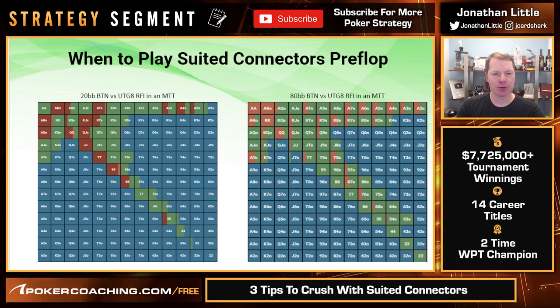Let's take a look at what you should do when you are on the button facing a raise from the first-position player with 8 people at the table — under the gun 8 — in a tournament. At 20 big blinds deep, button versus under the gun 8, notice you should be folding the vast majority of suited connectors. Hands like 9-8 suited, 8-7 suited, 7-6 suited, 6-5 suited, and 5-4 suited call sometimes but fold sometimes. Suited gappers and 4-3 suited fold every single time, and small pairs 4s, 3s, and 2s are folded some portion of the time as well. These are not great hands.